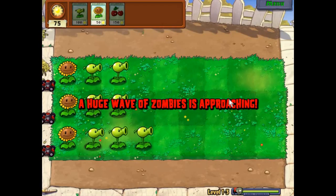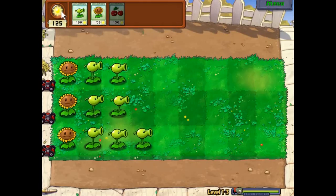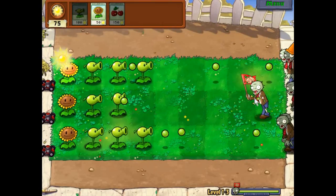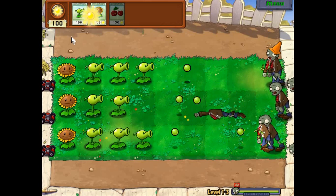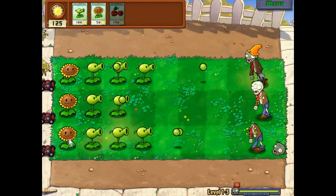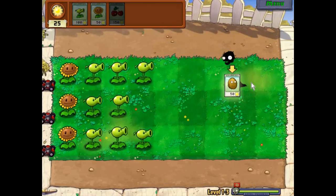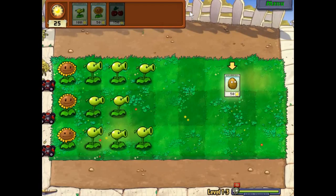This is the final wave. I'll try to show you the Cherry Bomb — just one more Sun, please give me one more Sun. Yes! See — boom! The zombie explodes. It can kill all the zombies in that area.